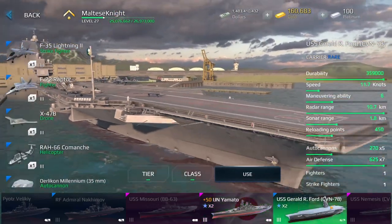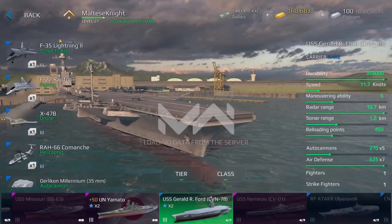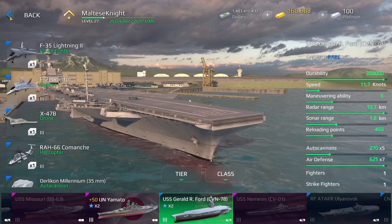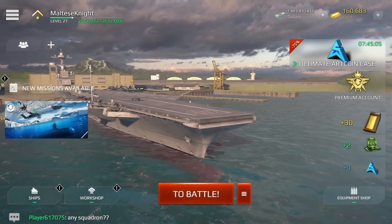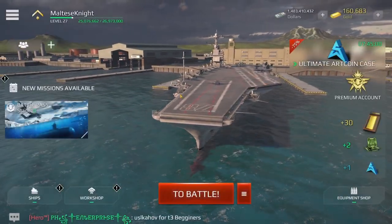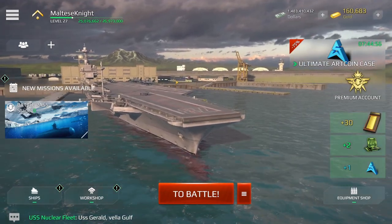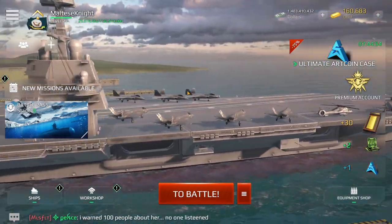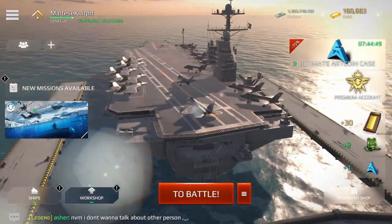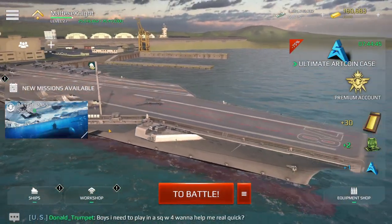But speaking of Gerald R. Ford, here it is. I think we should talk about the Gerald R. Ford first. Pretty sure this is the most advanced U.S. carrier in 2022, I believe. I'm sure there's one that was built after it, but I think this is the class that's kind of in it right now. So this is the Gerald R. Ford, one of the newer carriers for the United States Navy. Here it is — there's some jets on board.